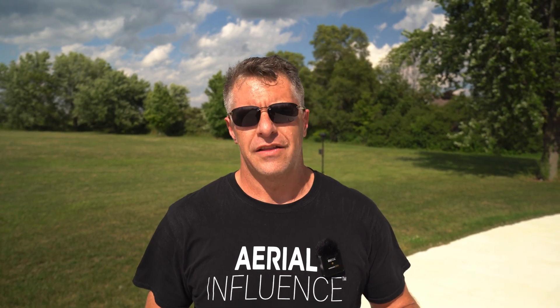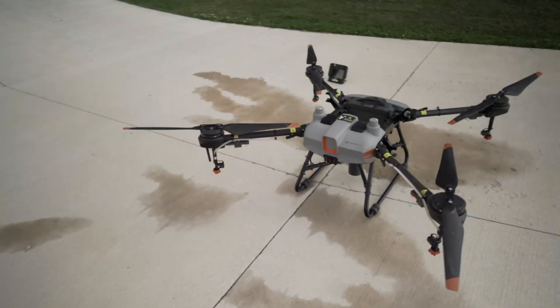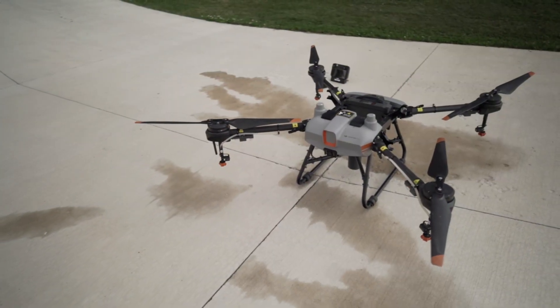Hey everybody, it's Michael from Aerial Influence. We are finally doing the third one — the executing of the T10 sprayer. We did a basically three-part series: first we did mapping, then we did planning inside of Terra, and then the third one is exporting from Terra, putting it into the T10, and it's going to spray the field. We also have another map that's going to spray what's called a fruit tree mode. Let's get started.